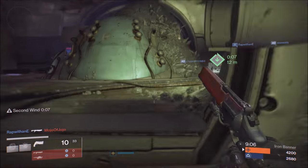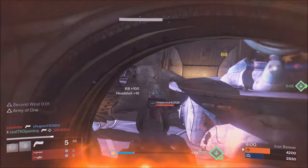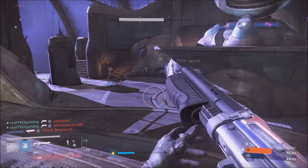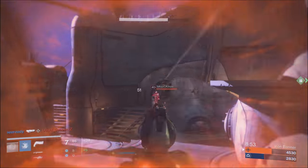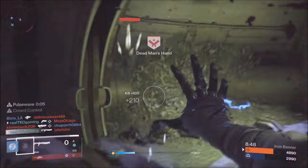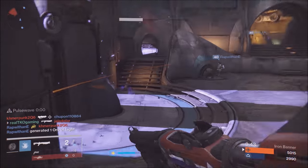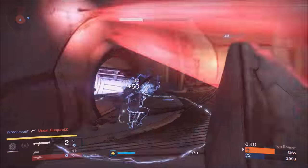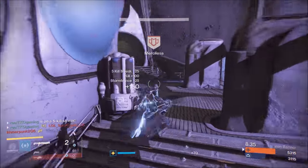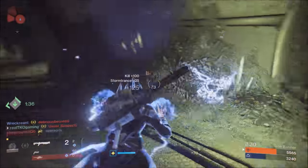Three of Coins is not the only way to get exotics — raids are also a great way. Every Destiny raid has an exotic chest you can open for a chance at exotic loot. So it might not be a bad idea to gather your friends and go do some old raids. It's always great to throw it back, especially when Destiny doesn't have a lot of fresh content.